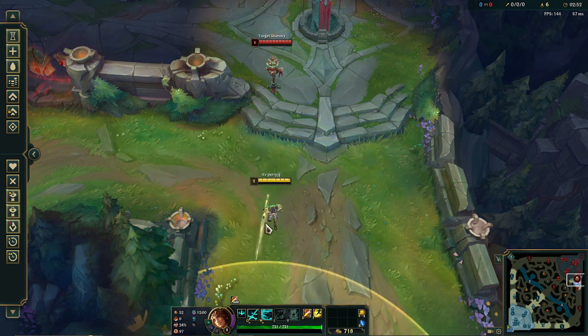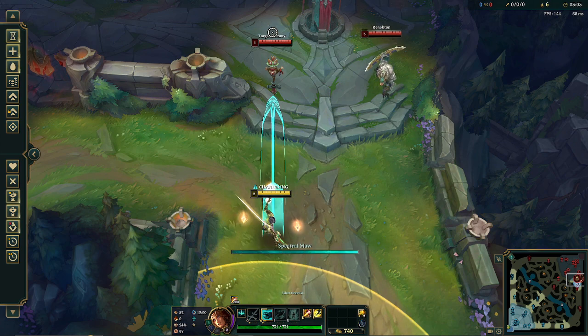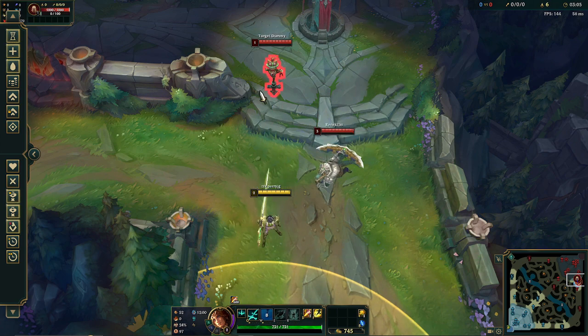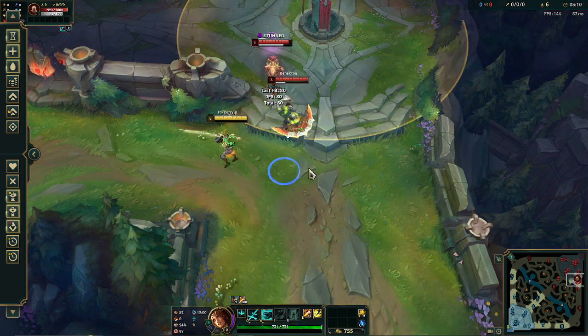You never want your cursor to leave this range unless you're going for a skill shot. For example, there's a dummy over there. My cursor wants to be right on the torso of their body, not above, not too far below — right there. That's where my cursor wants to be. And when I'm here, I don't want to aim my cursor there, or there, or there. Obviously I want to hit the target, so I want to aim my cursor right at it.